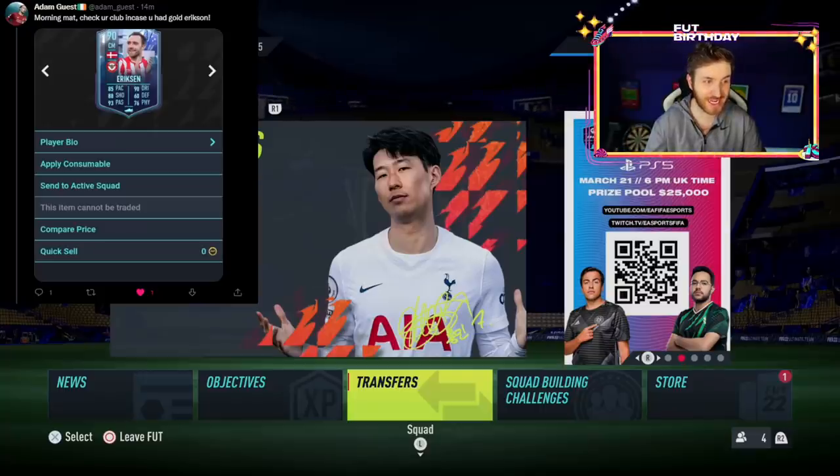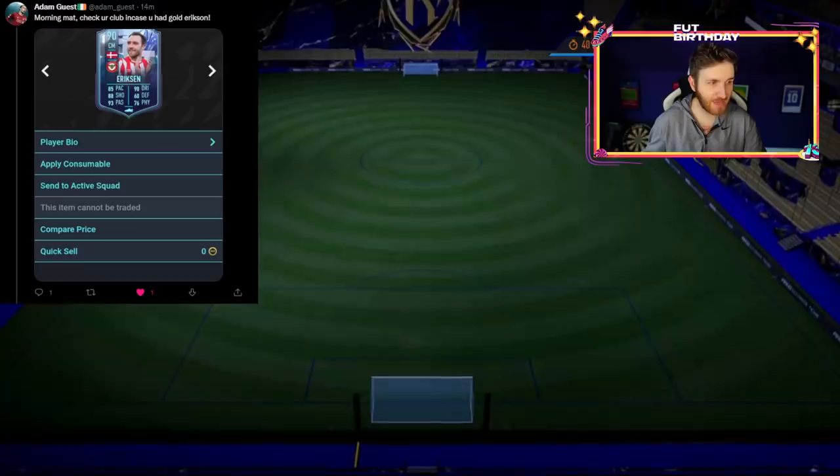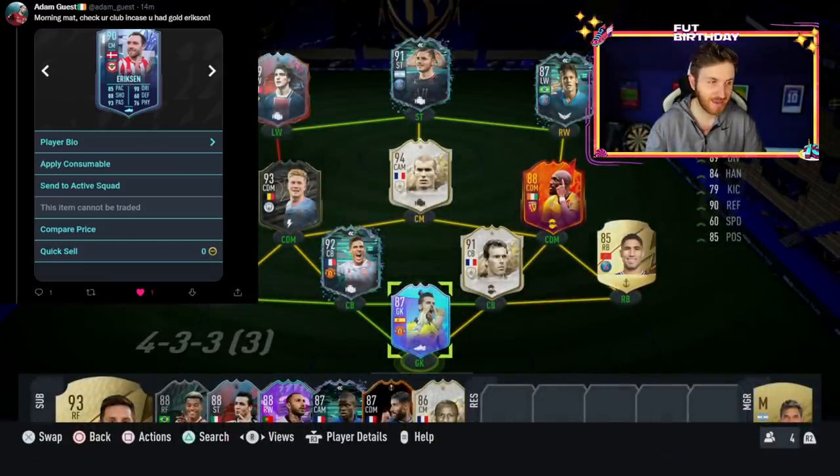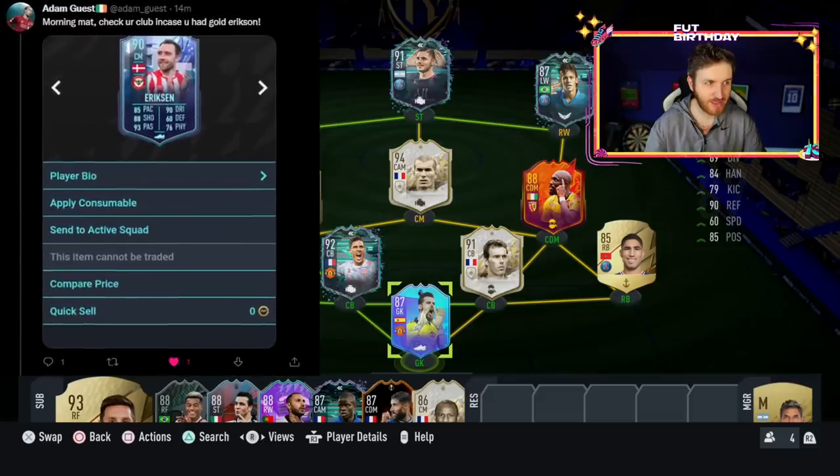The really strange thing about this whole situation is that he was meant to be an SBC. So this is a really, really strange thing — this is a big EA mistake and a glitch in the game. He was meant to be an SBC, so I wonder if you've got this 90-rated Eriksen card, can you list him on the market? Is that even possible?